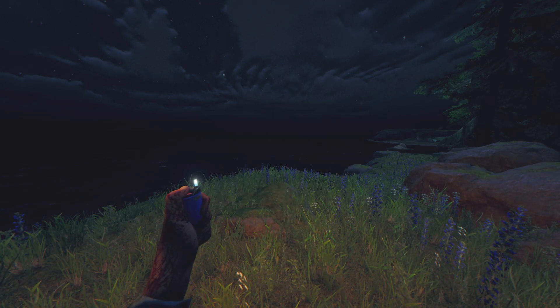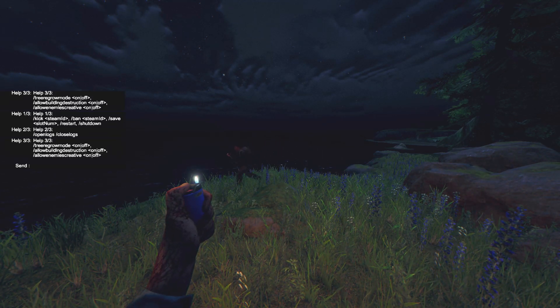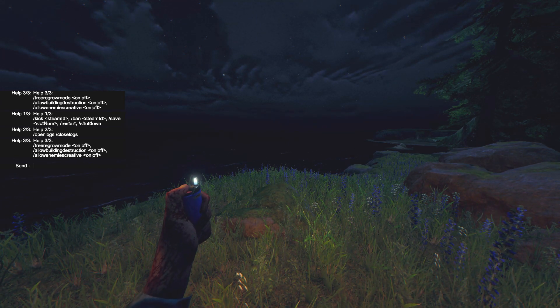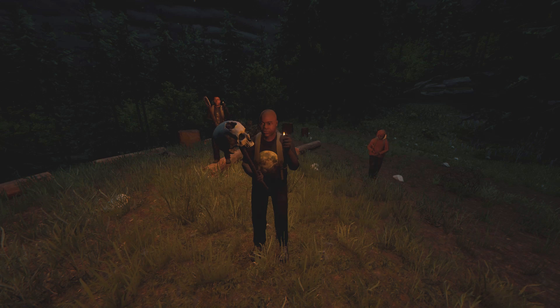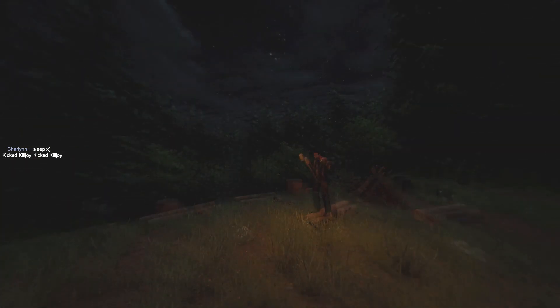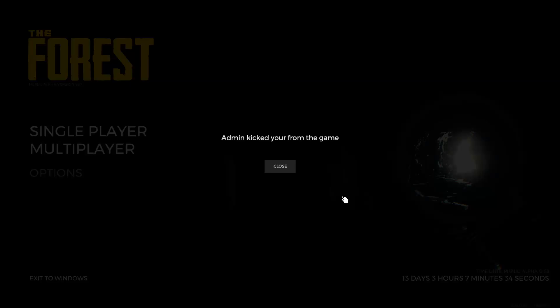For dedicated servers it says fixed kick and ban features — admin commands can now also support kicking, banning, and unbanning by name. But if we look in the help there is no unban feature listed, so I'm not going to risk banning someone and not being able to unban them. All I'm going to do is try and kick people and see if that works. He's gone — so that works. I'll kick everyone else and then show you what happens when you get kicked. That's everyone — I'm all alone. Hopefully that won't happen to you too much.